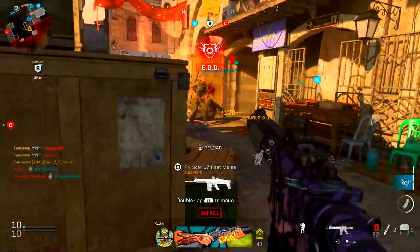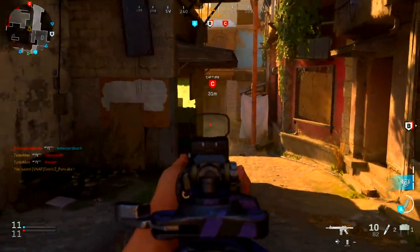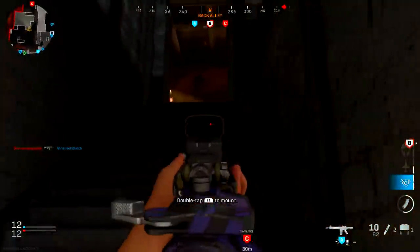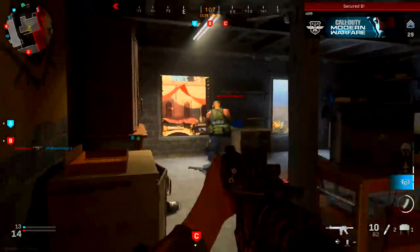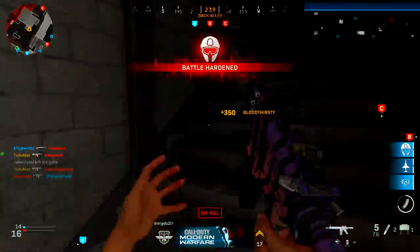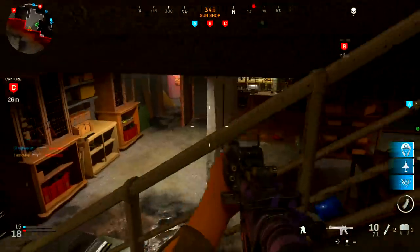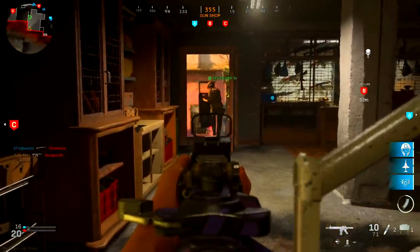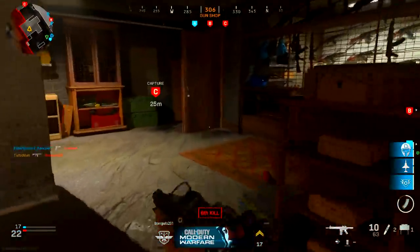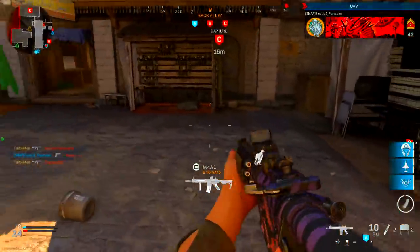In Modern Warfare, with how fast the time-to-kill is, sprint-to-fire speed is super important to get the jump on enemies. The stock and barrel attachments help you ADS faster, and when you stack these together you'll notice your character mobility increases and your weapon aims down sights much faster. This could be why you're losing gunfights — make sure you put on the stippled grip plus stock and barrel attachments to increase your ADS speed.